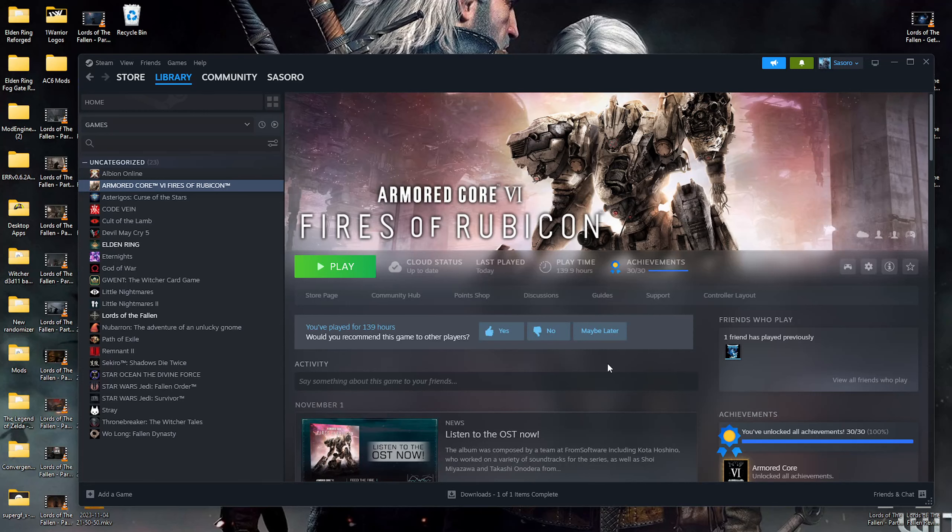Welcome back to Armored Core 6. We have a new mod called Arena EX — it's been out for a while but I just found out about it thanks to a comment on one of my other videos. It's a mod on Nexus that allows new competitors in the arena — modders made their own mechs and put them into the game, and they're adding to it too.